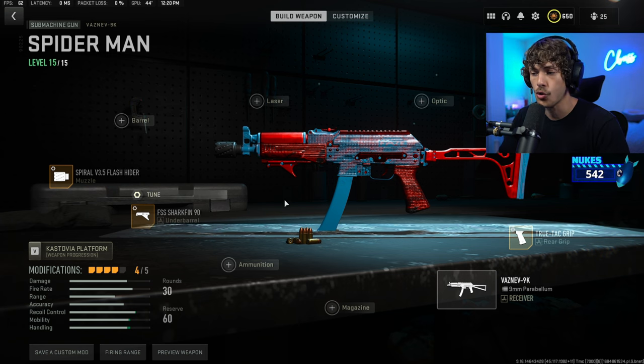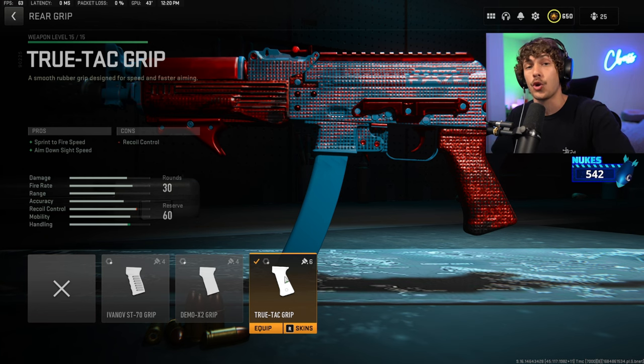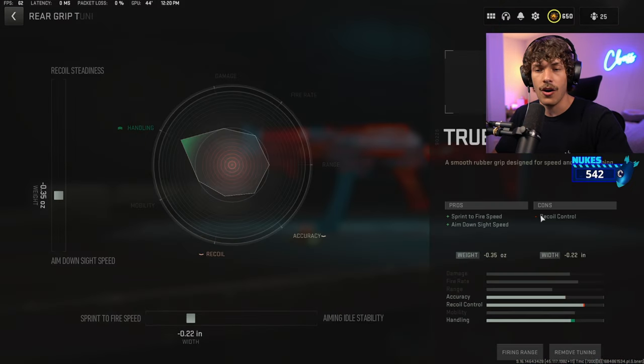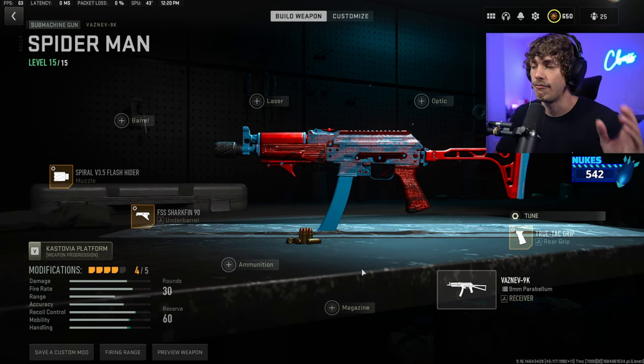Since we have a lot more recoil control, for the rear grip we are running the Torque Tag grip, which is going to increase that mobility. Again, increase the ADS speed and the sprint-to-fire speed. Whenever you have the option to increase your sprint-to-fire, please increase that value.